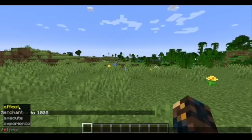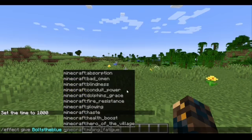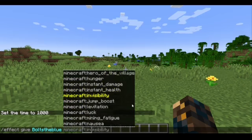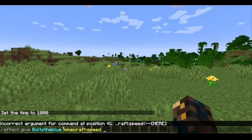Now, this command is a whole lot of fun for a lot of reasons, because you can basically just give yourself any potion effect power that you want. Like, you can have night vision, you can have luck, you can have levitation, you can also have bad stuff like poison or mining fatigue. So I'm going to just go through a few of these to mess around with it. I think it's a safe area to start off with speed.